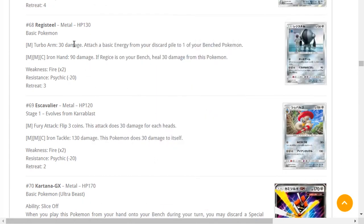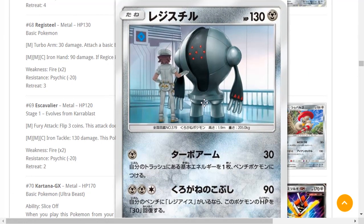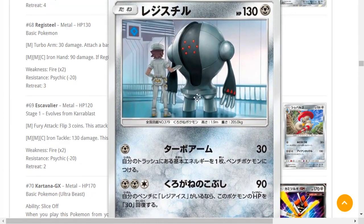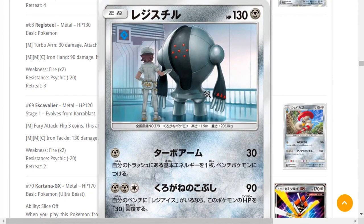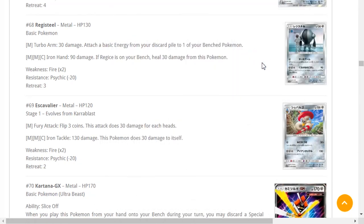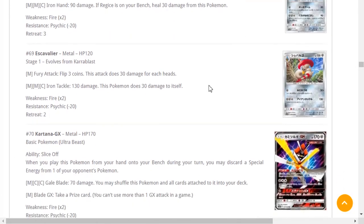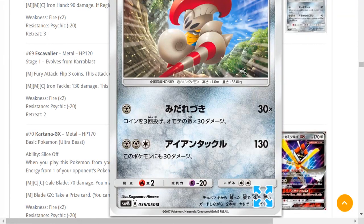Registeel's Iron Hand does 90 damage, and if you have Regis on your bench heals 30 from this Pokémon — you're weak to Fire, not great. Escavalier from the Accelgor combo — flip three coins, deal 30 damage for each head, so at most 90 damage, 120 with Choice Band. With Flip Tingly you increase odds, but being weak to Fire is not great either. Iron Tackle does 30 damage to itself for 130 — cool that you can evolve into it right away, but the attack cost and the Pokémon itself are just not worth it. Moving on.